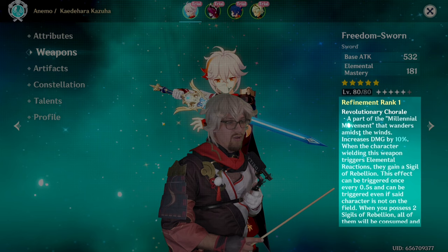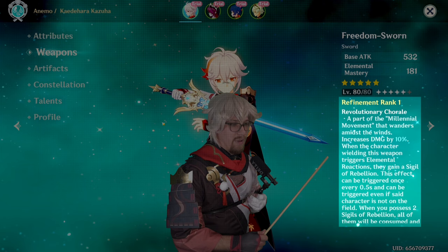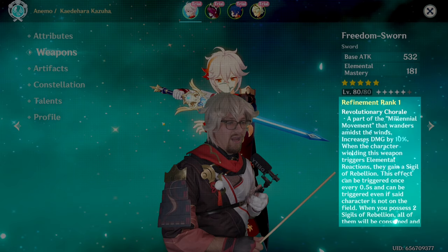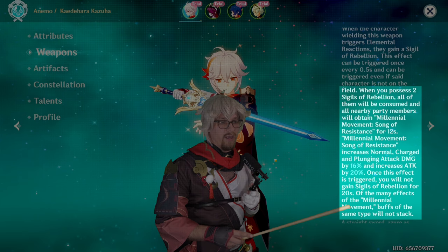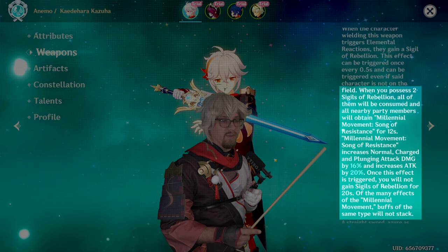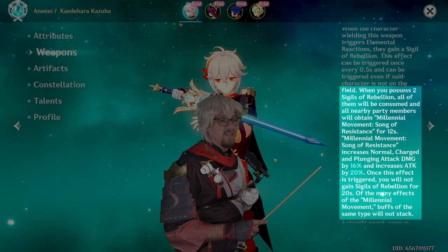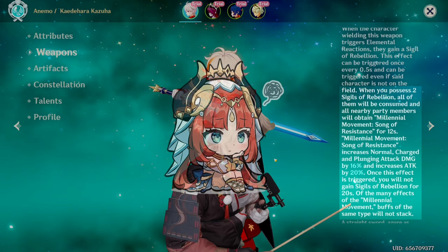So its passive effect: 'A part of the Millennial Movement that wanders amidst the winds.' Increased damage by 10% overall damage. When the character wielding this weapon triggers elemental reactions, they gain a Sigil of Rebellion. This effect can be triggered once every half second, and can be triggered even if said character is not on the field. When you possess two Sigils of Rebellion, all of them will be consumed and all nearby party members will obtain a Millennial Movement: Song of the Resistance for 12 seconds. This increases normal, charged, and plunging attack damage by 16% and increases overall attack by 20%. Once triggered, you will not gain the Sigil of Rebellion for 20 seconds. Buffs of the same type will not stack.